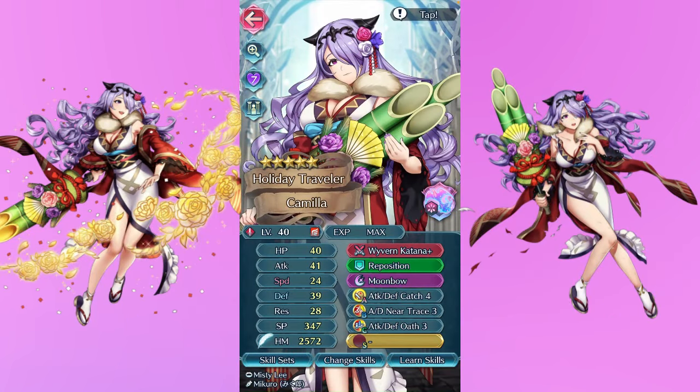Next up we have a unit that people would probably not be expecting me to build, but I wanted to do something dumb and I do like Camilla. I've had this unit for quite a while and had no idea what to do with her for the longest time. I liked her art, and I looked at her plus defense IV and the fact that I had some defensive base fodder and went — screw it, let's be dumb. So I gave her Wyvern Katana as well as Attack/Def Catch 4, Near Trace, and Attack/Def Oath.